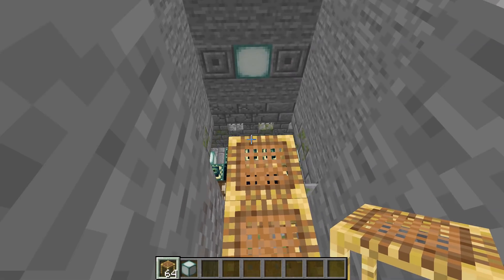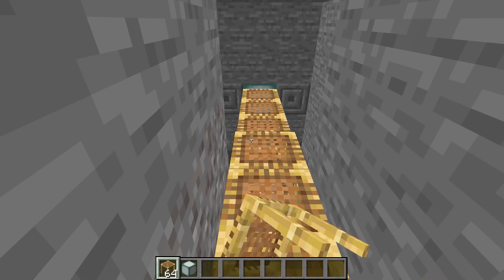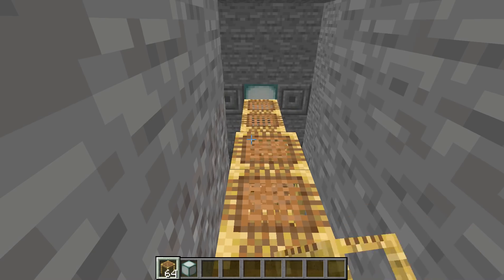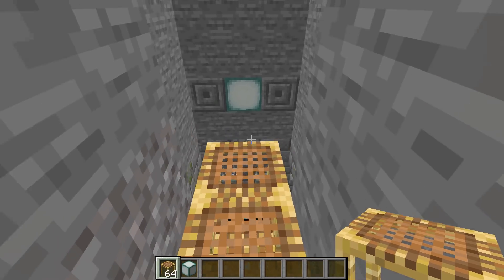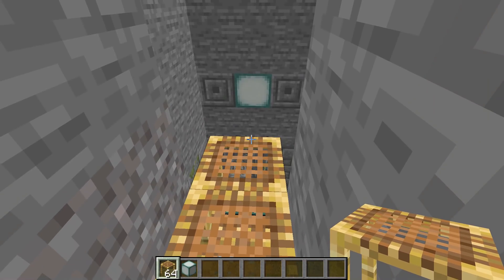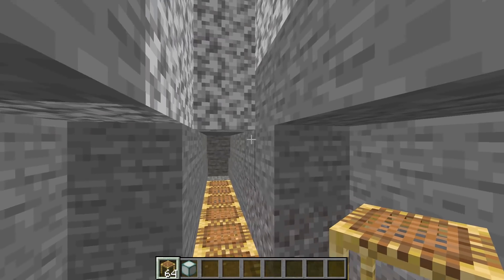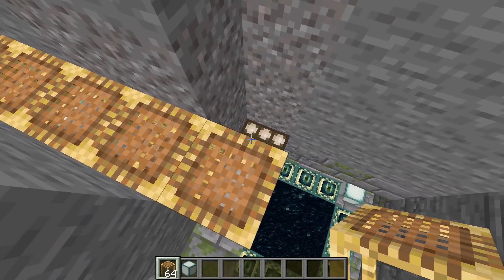Now, I showed you before with scaffolding that you can get three in a row like this, and I said at the time it was an impressive speed at about 31,000 per hour. So we're almost 10x-ing that — not quite, but close enough. And the way that this part works is you're going to want to get some blocks of space directly above this last one.